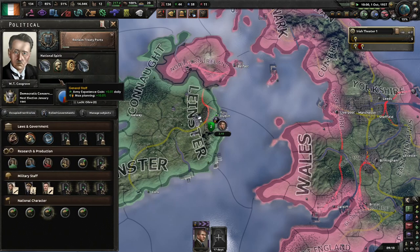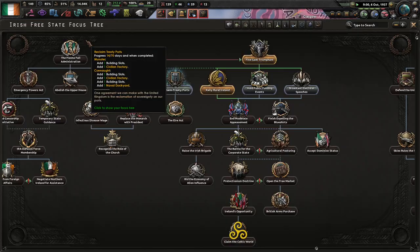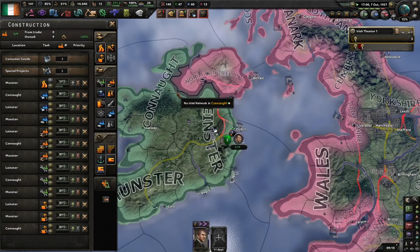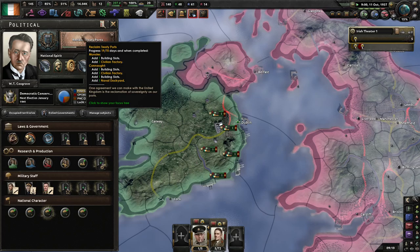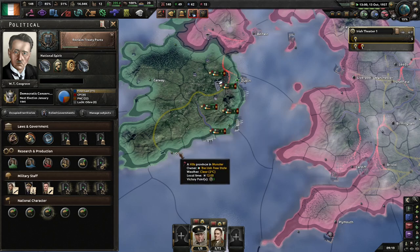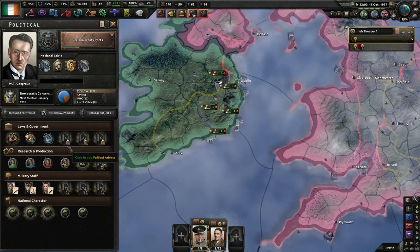Part of that is because I got rid of that very annoying debuff, but there is also the fact that we've got stable currency. So once I've got these, that'll give me a dockyard. Basically the way these treaty ports work — as far as I can remember from the history — is that after the War of Independence and Civil War, the Brits held on to some ports in, I think, definitely Cork, possibly Dublin. I'm Irish but you'd think I'd know this better.